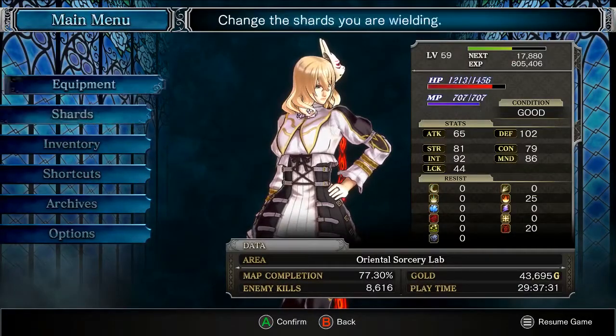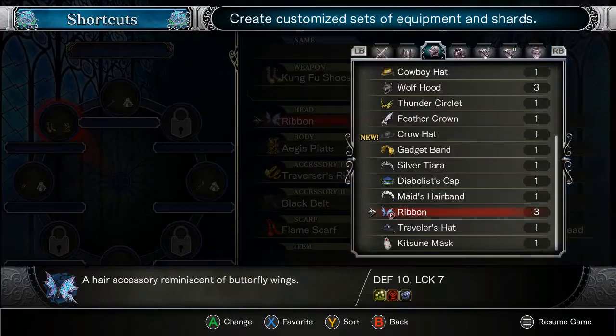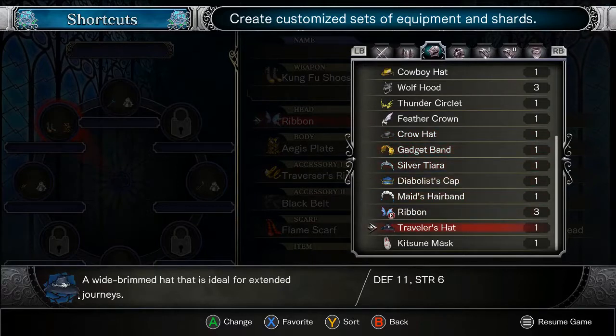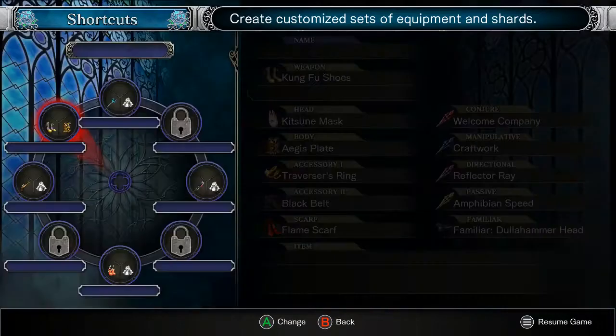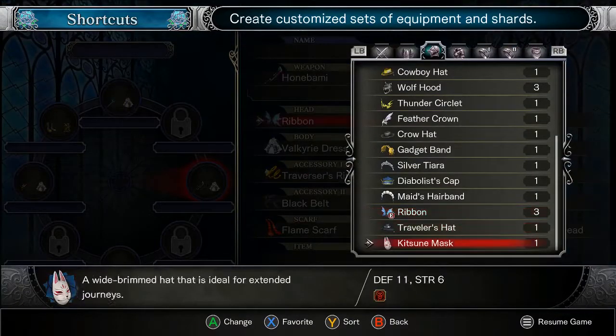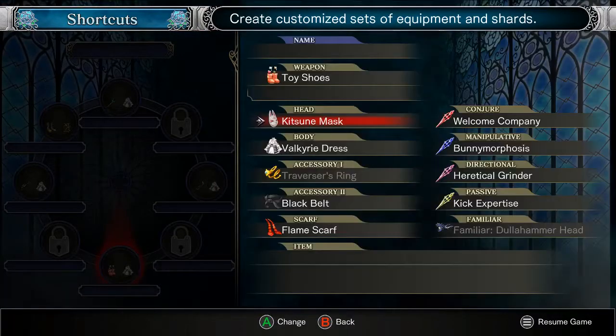10 defense. Crow hat - 7 defense, 2 mind. Traveler's hat - 11 defense, 6 strength. Wow. This is still better, though. No, we'll leave that.